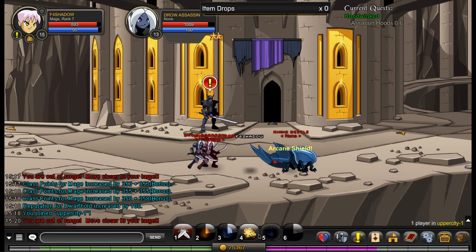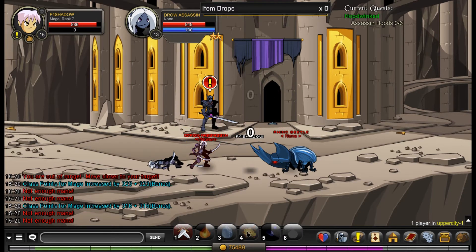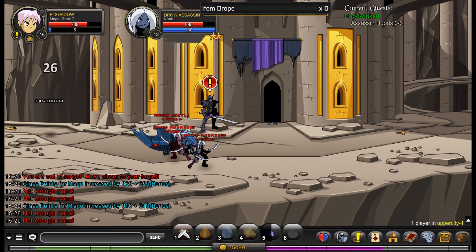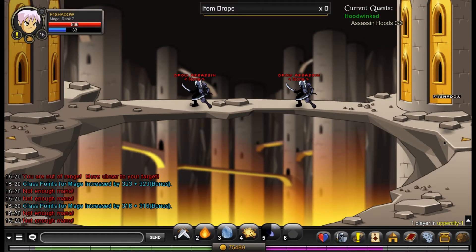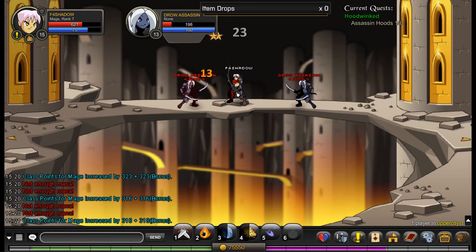Also, thank you for all the support, it's really great to see all of you watching the videos. And now we're just into this quest here — six assassins' hoods. For some reason I've still got this invisible cape on. Kind of weird. This room was pretty useful for the six assassins' hood obviously, because there's two of them in here.